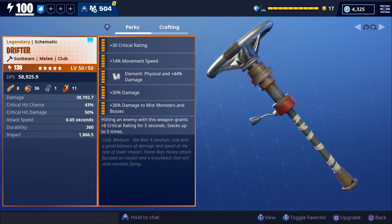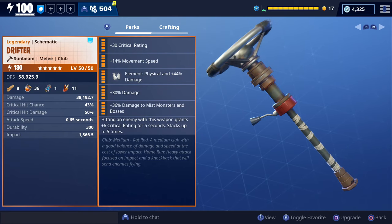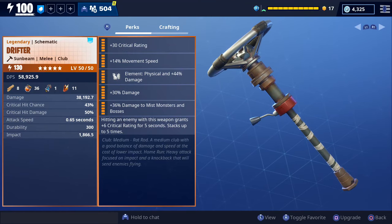The perks we have are crit rating, movement speed, physical damage, damage to mist monsters and bosses, and hitting an enemy with this weapon grants a plus six increase to crit rating for five seconds, which can stack up to five times. At the very bottom it says club medium rat rod — a medium club with a good balance of damage and speed at the cost of lower impact. It also has the home run heavy attack focused on impact with a knockback that will send enemies flying.